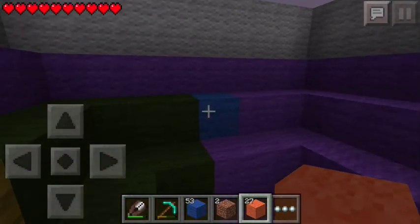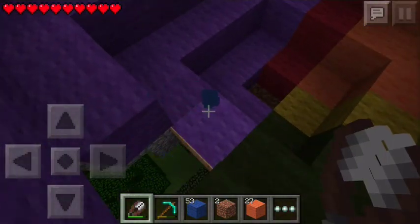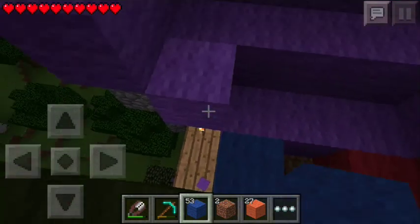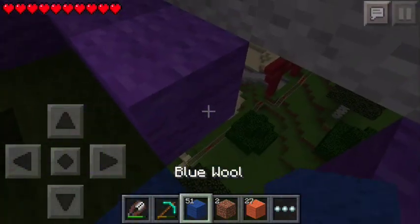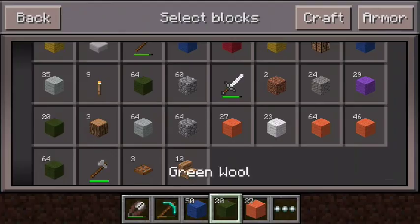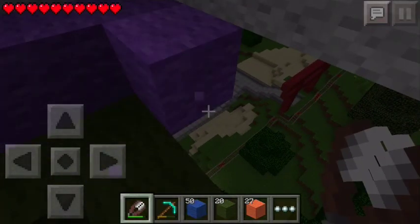And then blue will be continuing. Okay good, good, the blue wool didn't fall off. The blue will go like this up the middle, and then at the top. It's really hard to control Pocket Edition sometimes. It's like, no, I want to go this way — you gotta help me out, Pocket Edition, you gotta go this way.